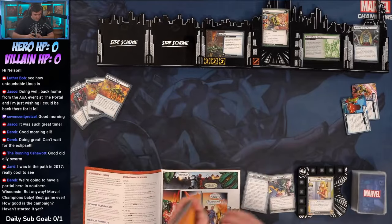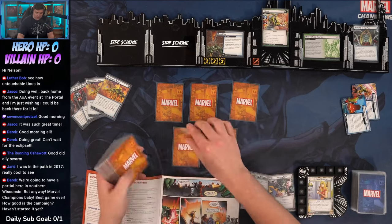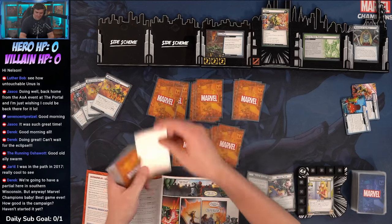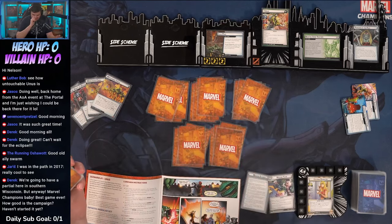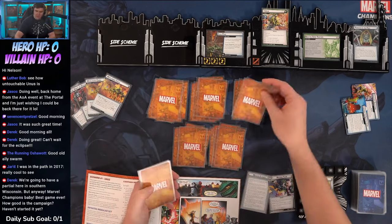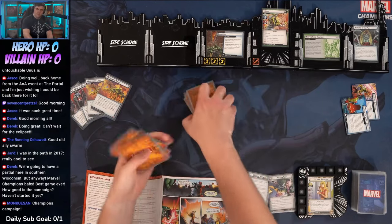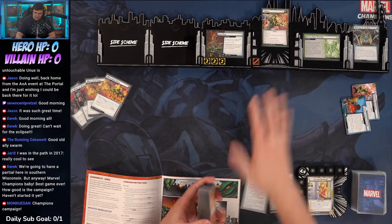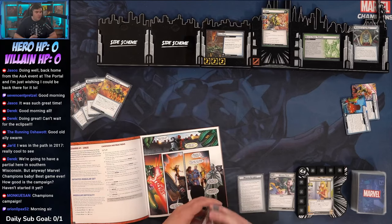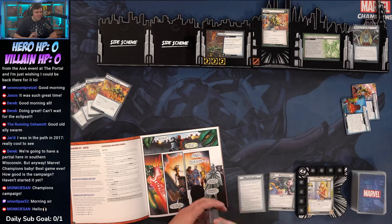Scenario one: Unus. We have the Infinite modular set which includes the Gene Pool, which dissuades chump blocking — that'll be fun with how our deck is built. We also have campaign instructions: do scenario setup first, then campaign setup, then player setup. We have to deal ourselves in the counter card.